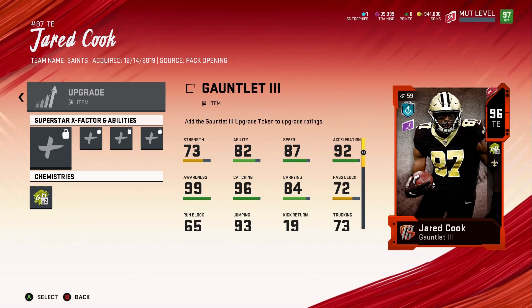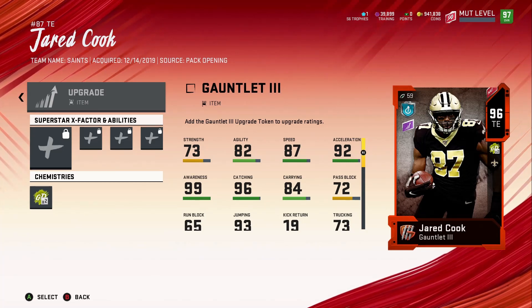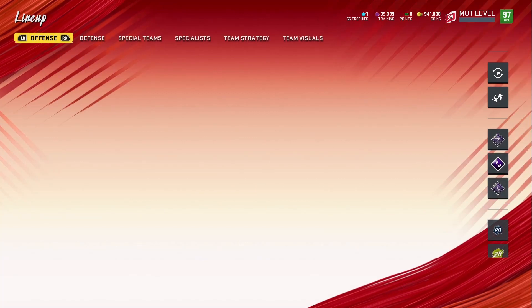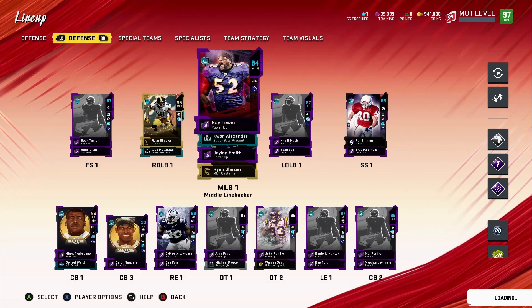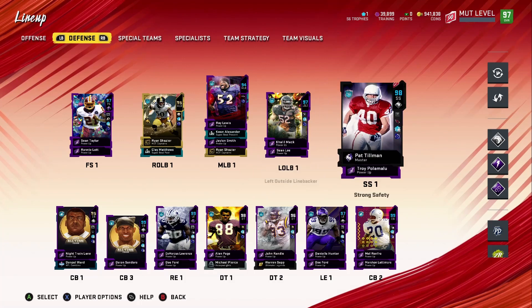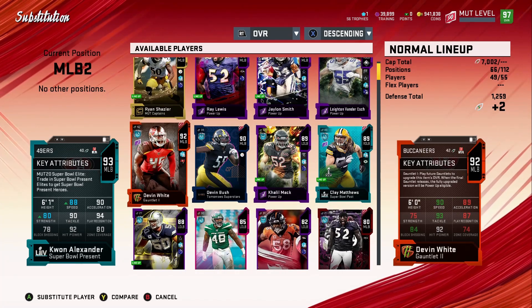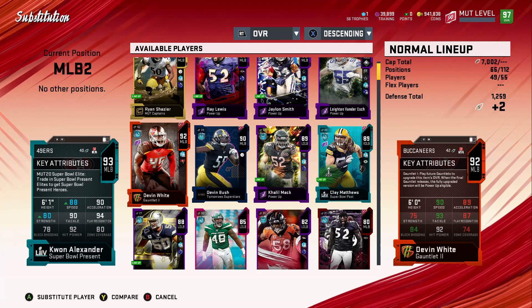Jared Cook will go to a 96 with the new Gauntlet upgrade token. So basically all three of your Gauntlet players will be 96 overalls — they will give you a Gauntlet token for that. So all your players will go to 96. He's not even in my lineup anymore — let me find him. He's right here, so I can actually add him back in. He's gonna be a beast at 96.